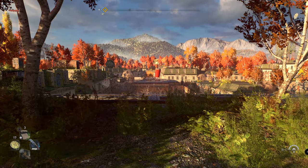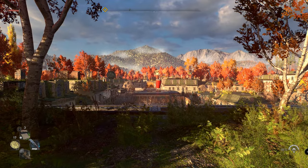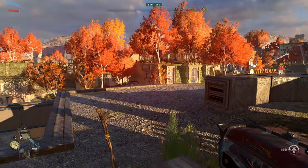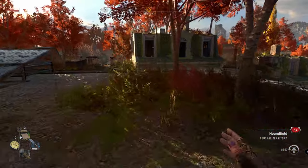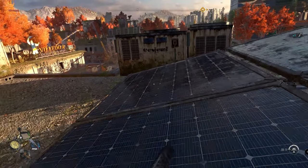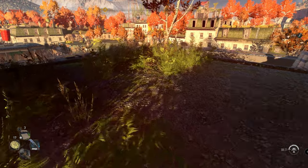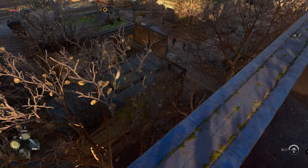Hello guys, welcome to part 6 of the Dying Light 2 PC walkthrough. In the last part we explored some of the city areas, unlocked the safe zone at the windmill, fought some rival gang members — humans to be precise — and also some zombies, and looted some military wagons. We just fell down there.